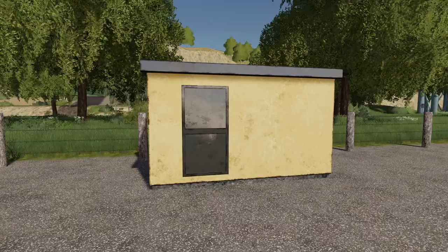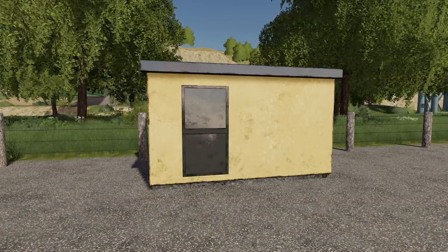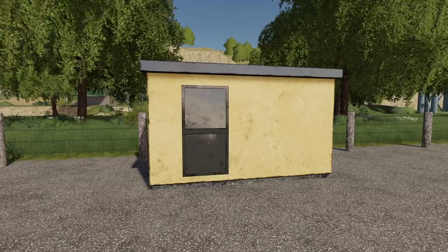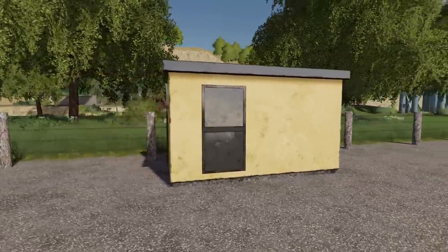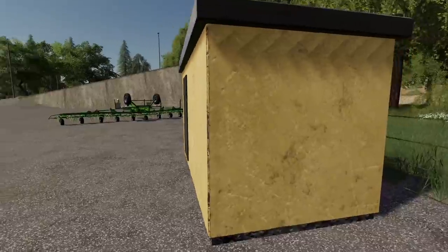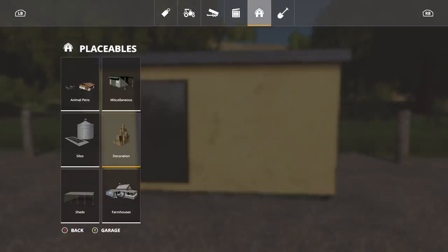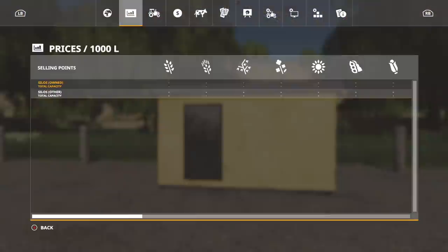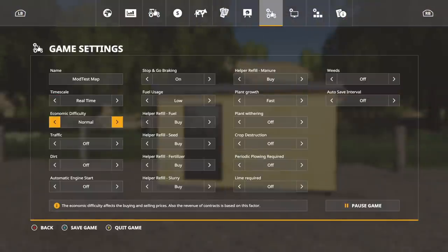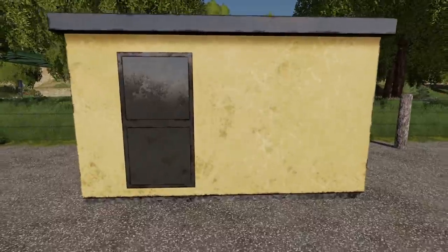Next up we have the Trafo Station, or Transformer Station. This can be placed on your map and it brings in income every hour: $200 per hour on easy, $100 on normal, and $50 on hard. It costs $98,000 to buy. There are no interactions with the building, but you can make money on it. Find it in Placeables under Decoration. Change difficulty in your save game settings under Economic Difficulty.